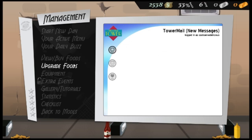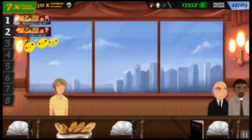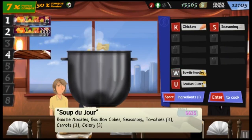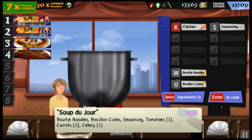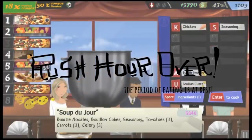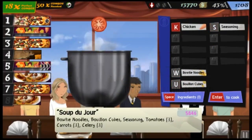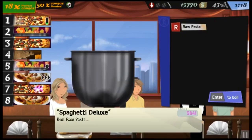One thing that wasn't so nice was rush hour. Rush hour happens twice a day, at 12 and 6. It's just when more customers come in, but it's pretty obnoxious. The notice takes up the entire screen and really gets in the way of whatever order you're trying to complete. A simple notice at the top of the screen would have been fine — why obscure the whole game and interrupt your focus?